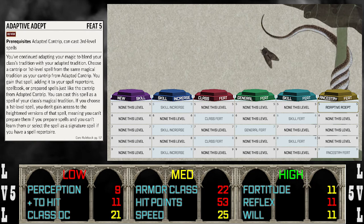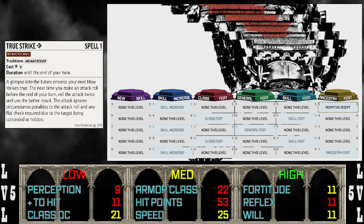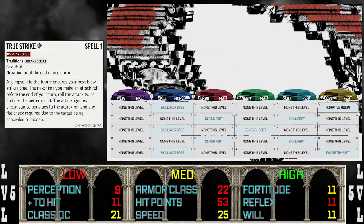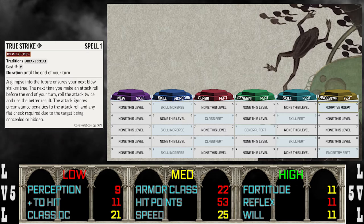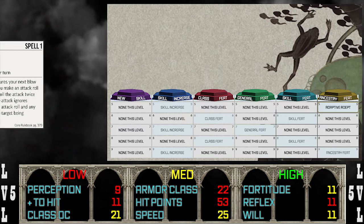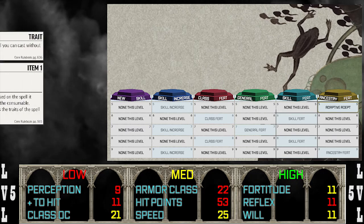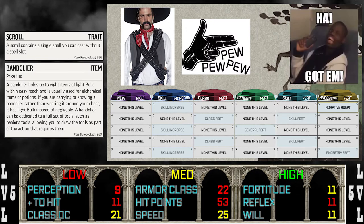Wrapping up stage one, we take Adaptive Adept at level five, giving us access to True Strike — the whole reason we took Adaptive Cantrip and human ancestry. When spending your whole turn trying to blast down a single target, you don't want to miss, and True Strike doubles your chances by letting you roll twice to hit, keeping the better result. It also ignores circumstance penalties and flat checks from being concealed or hidden. Be careful though — using True Strike plus a two-action spell means you can't move; you become a weapons platform. Having the spell also lets you put it in scrolls for extra casts.